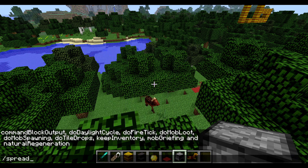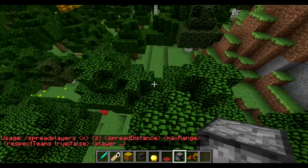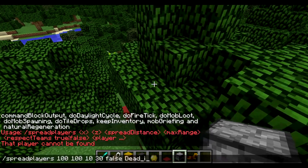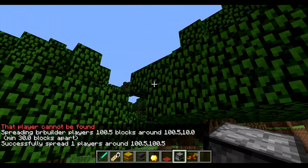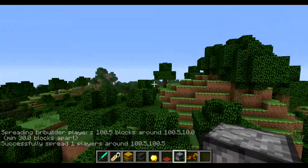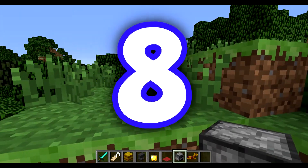At number seven we have the slash spreadplayers command. This is where you can spread out players. If I type /spreadplayers with a coordinate like 100 100, a spread distance, and a maximum range of 50, it spreads players out. Maybe if you wanted to play a bow-only game at long range you could use this. There we go — I was spread about a hundred blocks around and now I have no clue where I am.